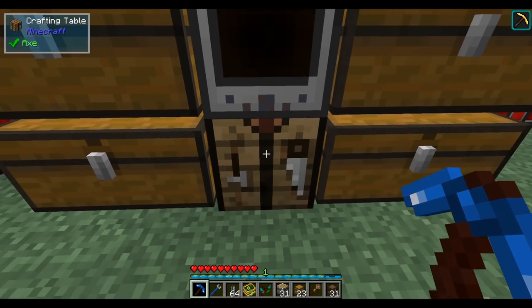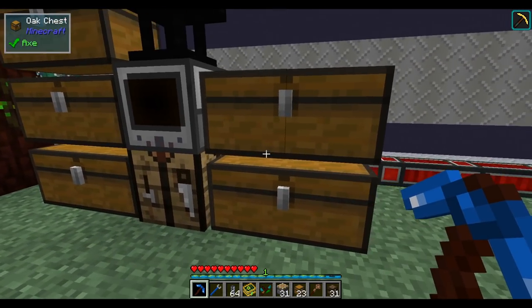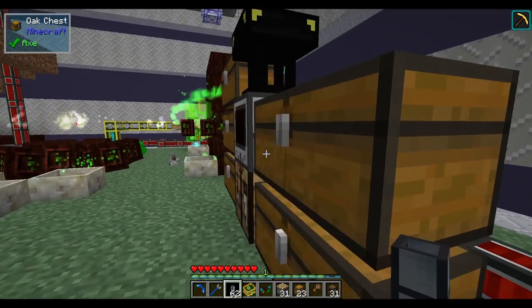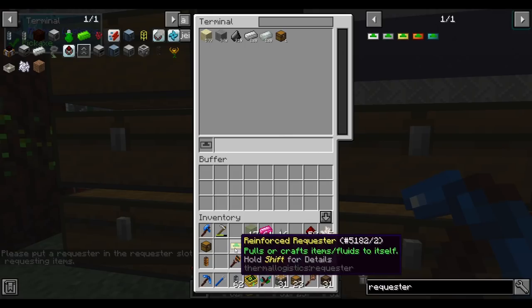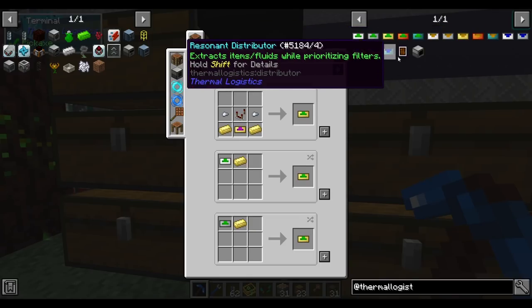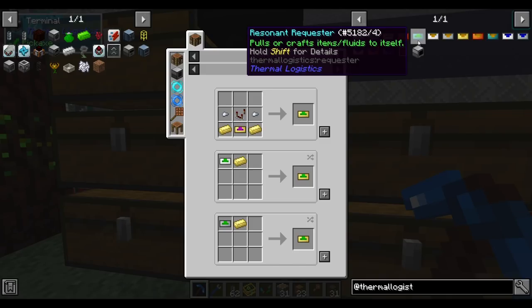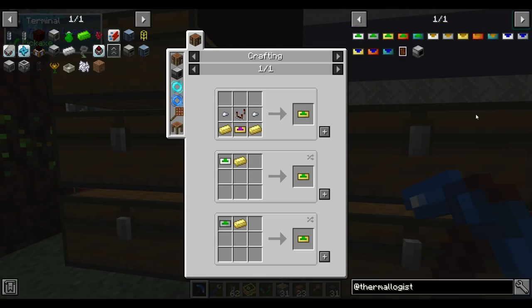Back to Thermal Logistics. I kind of like how placing the terminal above a crafting table makes the two visually connect. To use the terminal you connect it via item ducts to other inventories. Now I can see items in here, but it says 'please put a requester in the requester slot before requesting items.' A requester is an upgrade to the servo. Thermal Logistics adds requesters, crafters, and distributors. Requesters pull items or craft them — think of it like a retriever but with a crafting component.